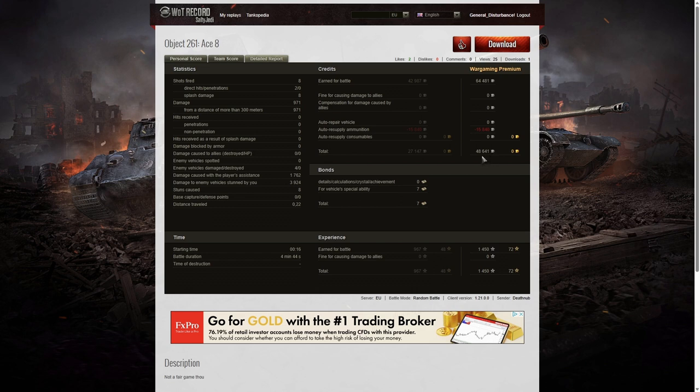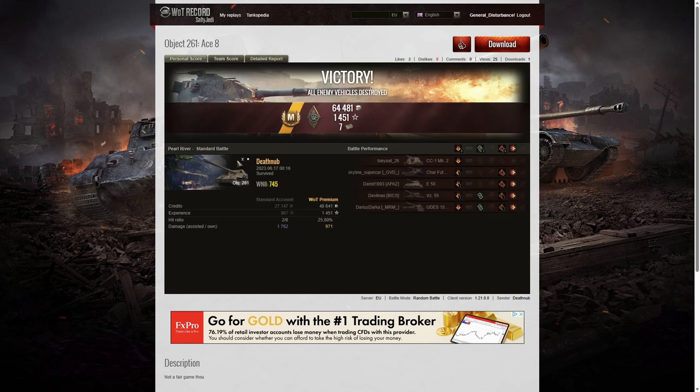He took away a profit in credits of 48,641 on a premium account, got seven bonds because it was tier 10, and 1,450 XP. He almost thought this wouldn't be worth recording, but it is worth recording because it was such a quick victory and such a quick ace. You don't normally get an ace off so few rounds, but the fact that he did so much assist earned him that ace tanker. Very well done indeed. If you enjoyed that replay, please give this video a like, subscribe to the channel, and leave a comment below — because it feeds the algorithm. Thank you for watching.